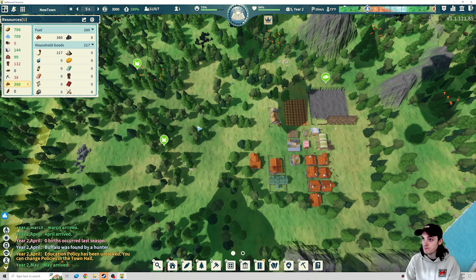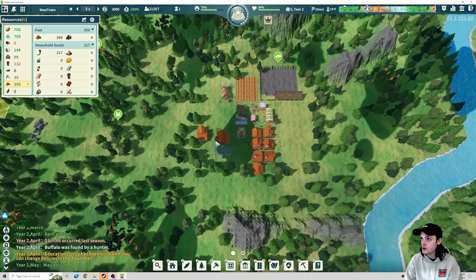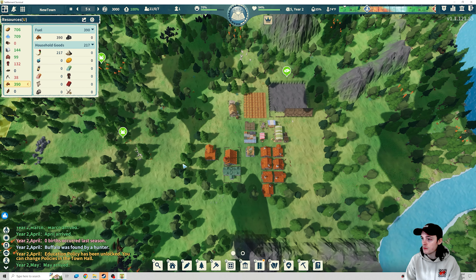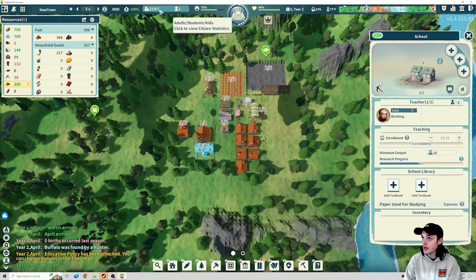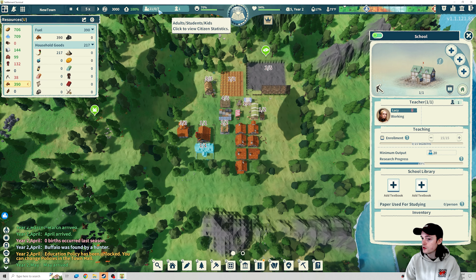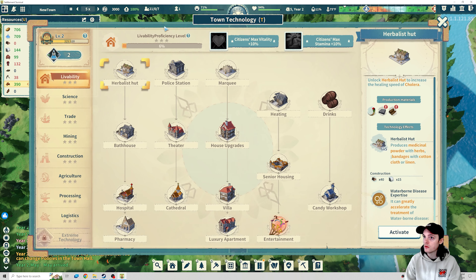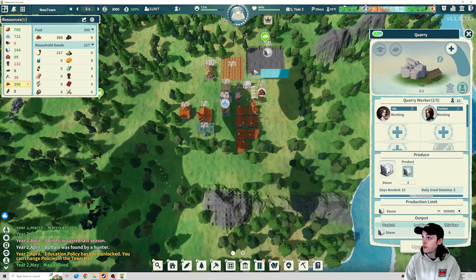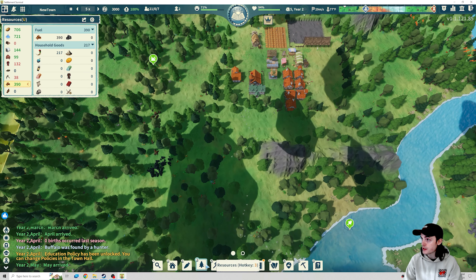Pretty soon I'm going to get our first pasture. It kind of sucks that these are all the way towards the edge because we don't necessarily want to build close to the edge in case combat events come from the side — it's going to be hard to prepare for that. I don't think we're going to go after the bonus yet, but we'll probably take some people off of the hunter's hut and then put them in the pasture. We have zero students so it doesn't look like any of these kids are old enough to become a student yet, but the school is going to help us with our XP output for research.